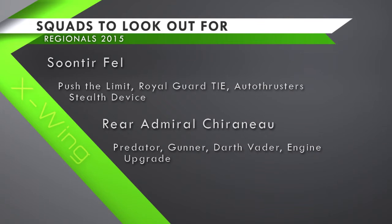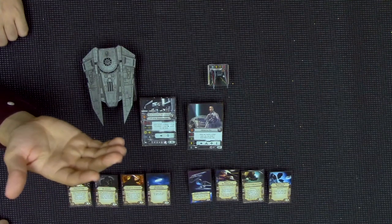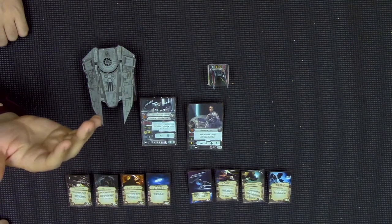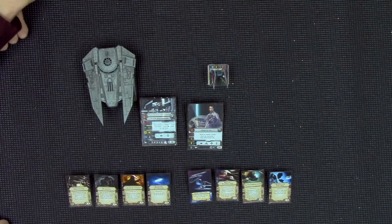Right here we've got the ubiquitous Push the Limit on Fel — you're not going to play him without that. And then the Royal Guard title to give him the two modification slots. Autothrusters, which is basically the meta-defining card that's brought the Interceptor back from the dead. And probably a Stealth Device — you get so much mileage out of it with the synergy with Autothrusters. I could see having maybe a shield to try to make him survive a little longer against direct crits from a Vader crew, but usually the Stealth Device.